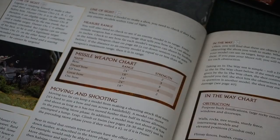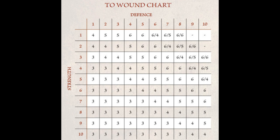I remember the wound chart as: if strength and defence are equal it's a 4+ wound; if the defence is 1 or 2 higher it's a 5+; if it's 3 higher it's a 6. Remembering this will cover you for almost every strike in the game. The elves roll their dice and score a 6, meaning that one of the Uruk-hai is killed.